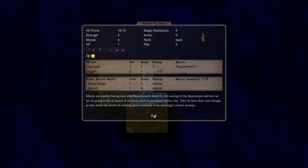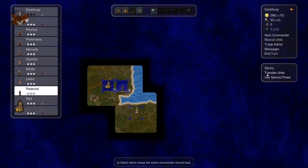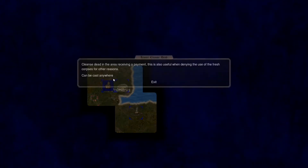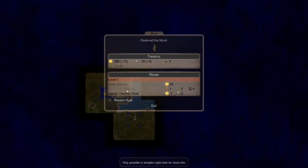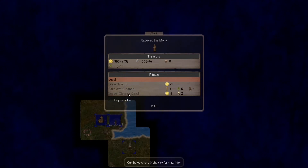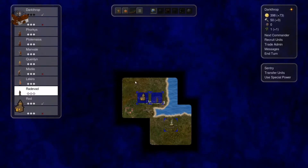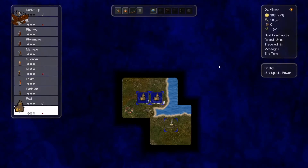We also have the monk — pretty useful. His special power is lesser cleanse dead, which cleanses dead in the area for a payment. This is useful when denying the use of fresh corpses for other reasons — for example, if I want to disable a necromancer's ability to raise dead. It removes two dead bodies in a tile and gives me plus one gold, not much but something.